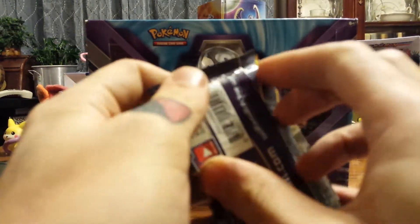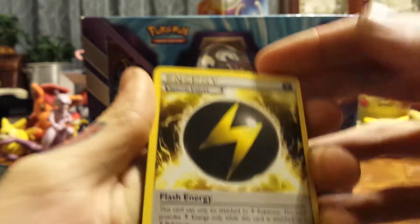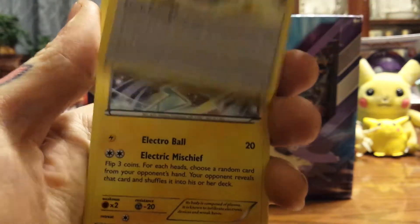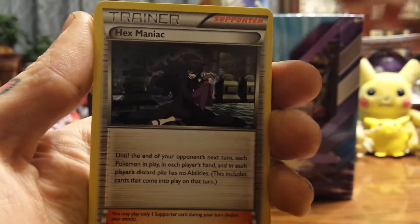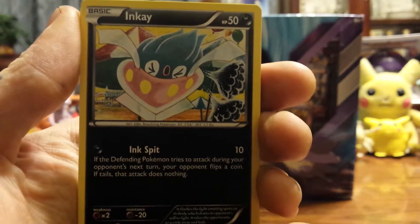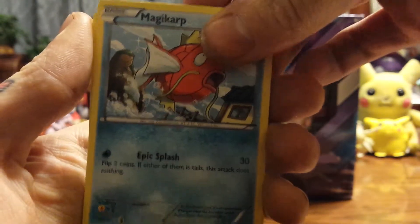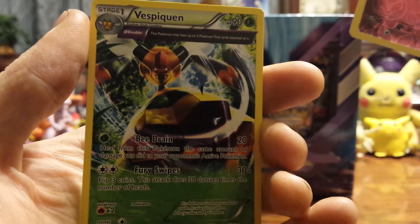Ancient Origins. We've got a Flash Energy, Rotom, Hex Maniac, Eevee, Unown, Inkay, Magikarp, Wooper, Reverse Holo Ralts, and a Half Art Vespiquen. That's not too bad — it's a pretty sweet card.